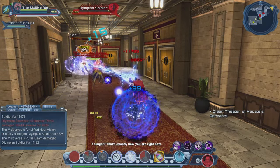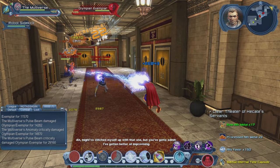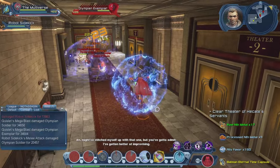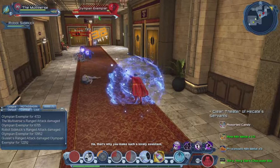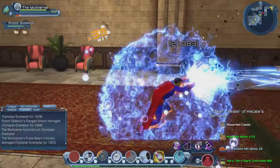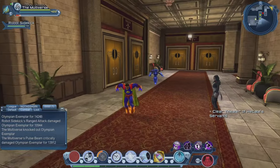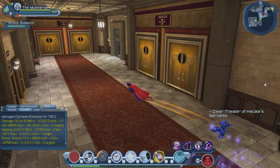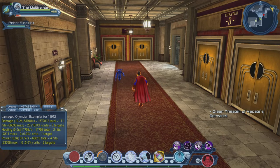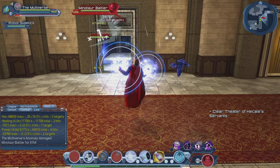So one thing I like about quantum — I forgot that the NPCs were a bit chatty in this mission. One of the reasons why I like to use quantum is because you can do a bit of crowd control even in DPS role.